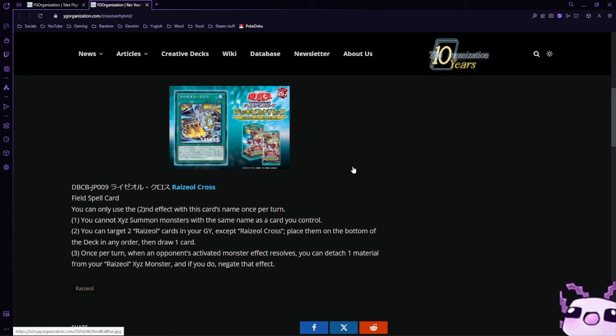Once per turn, when an opponent activates a monster effect, you can detach one material from a Razel exceed monster and if you do, negate that effect. So this is kind of like Angelica Cross but for monster effects.